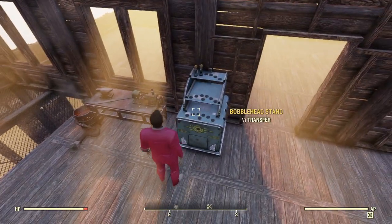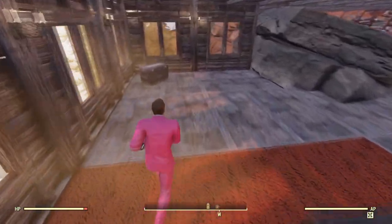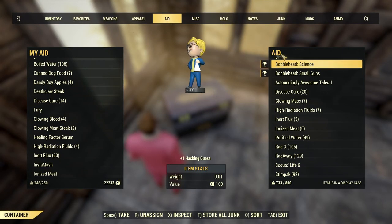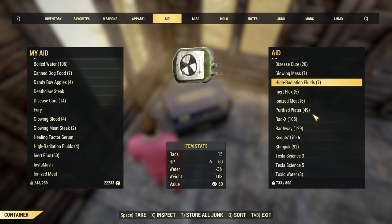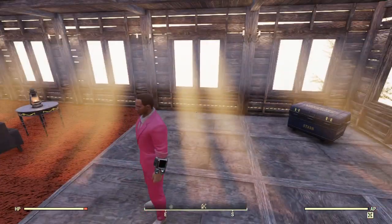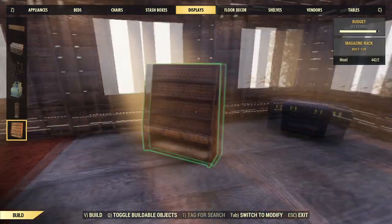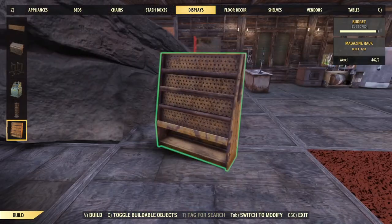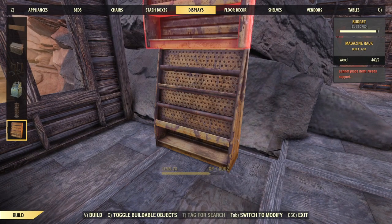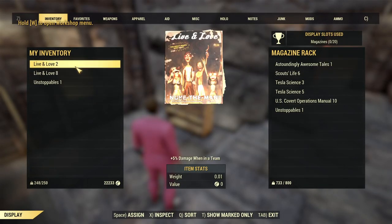I guess that's kind of neat. Do I have more bobbleheads in my stash? If I do, let's go ahead and get them out and put them on the bobblehead stand. I guess those are the only bobbleheads I've got. You should have some reading material in your living area, right? So I'm going to put a little magazine stand here, and then we can put some magazines on it since I've got so many magazines.